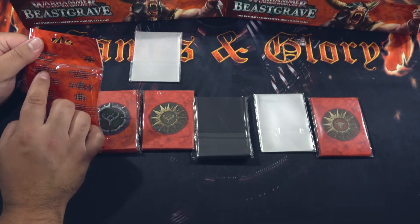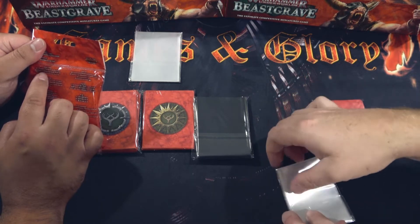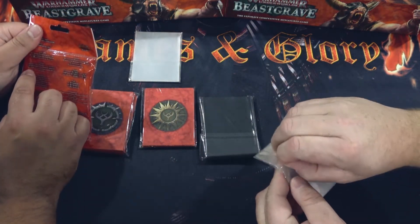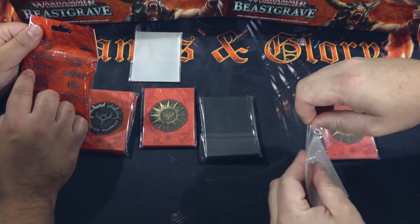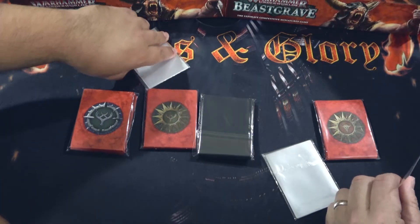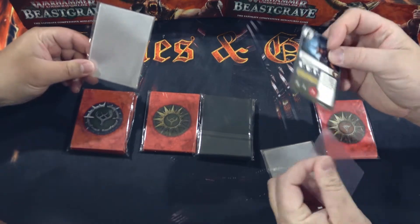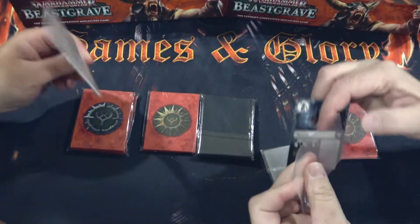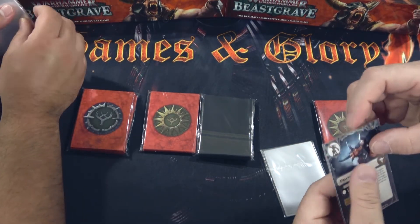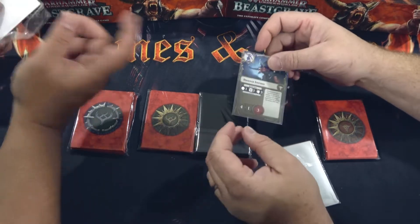So you've got 40 printed power card sleeves, you've got 20 printed objective card sleeves, and you've also got 10 clear character card sleeves. So I'm guessing it's for my warband, at least because I've got five guys. I could have one in the basic set with the characters in, and then the other one, if I win organized play and I get the special character cards, I can put them in as well.